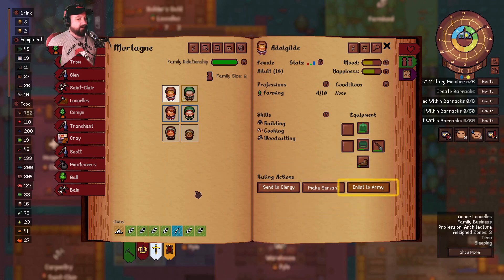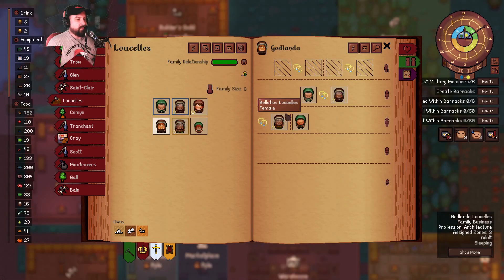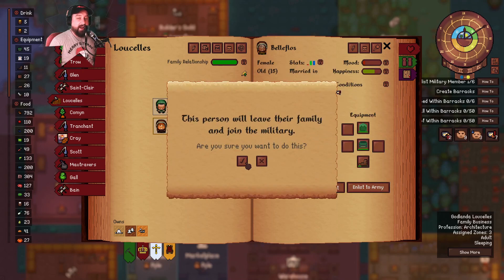I come down here and then I can click on... these are the Mortanias. I don't want to make the Mortanias. It's Bella Floss — okay, so yes, Bella Floss is the one we want to enlist. Wow, that was too much braining right there. If I leave that in, I'm sorry, but I might leave it in anyways just so that you can see how dumb I am.